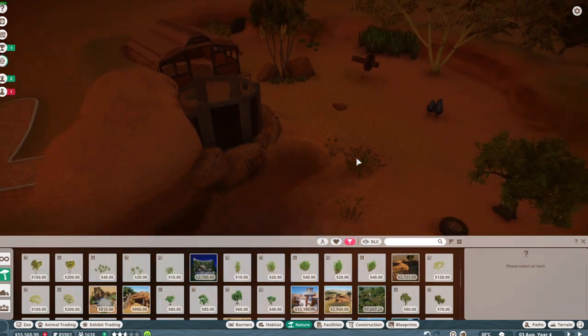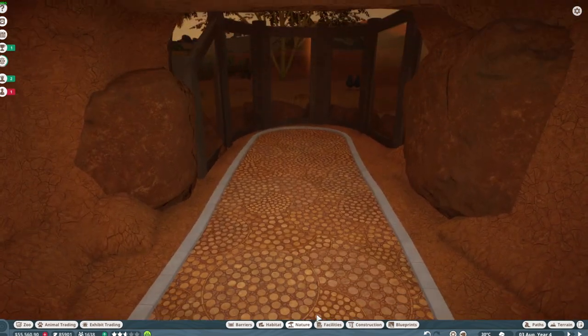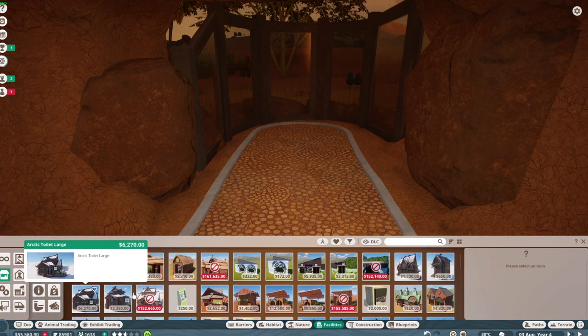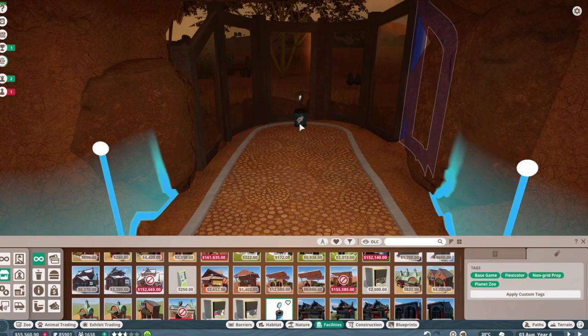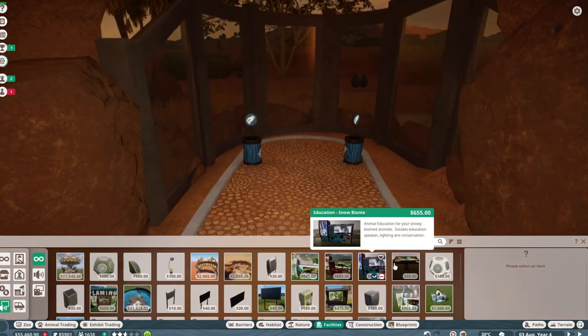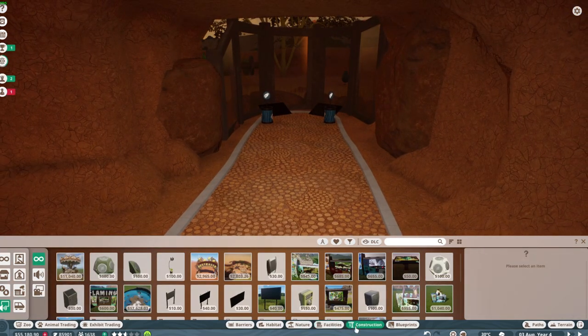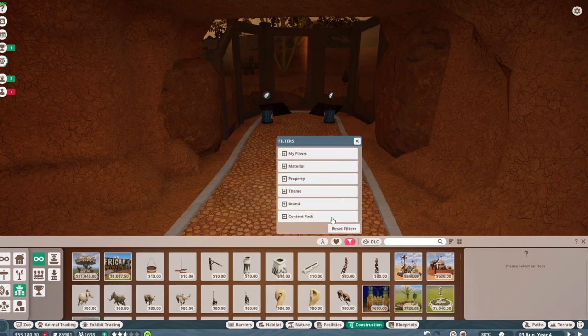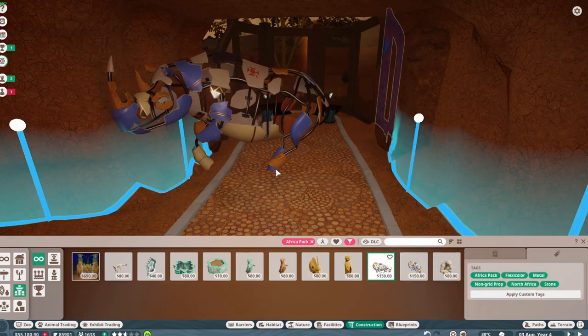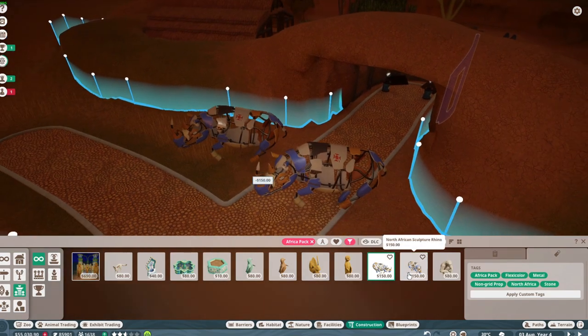Okay, I think that looks pretty good. I've got enrichment items inside. We have a little walkway here. We're going to need education thingies and donation bins — we need them to pay me money. Put one right there because we have two animals in here. Let's make some rhino statues. Why not make a pretty entranceway?